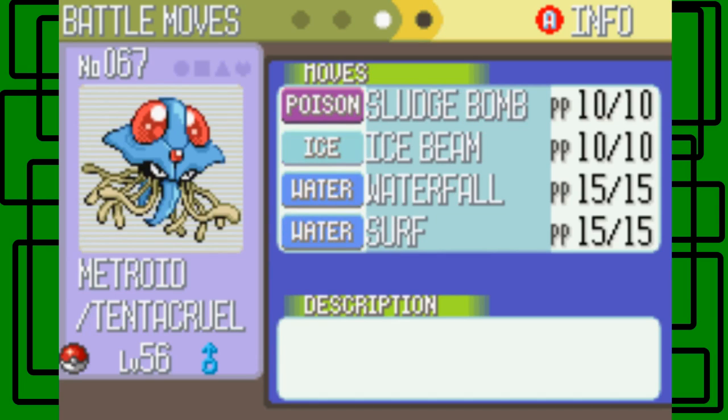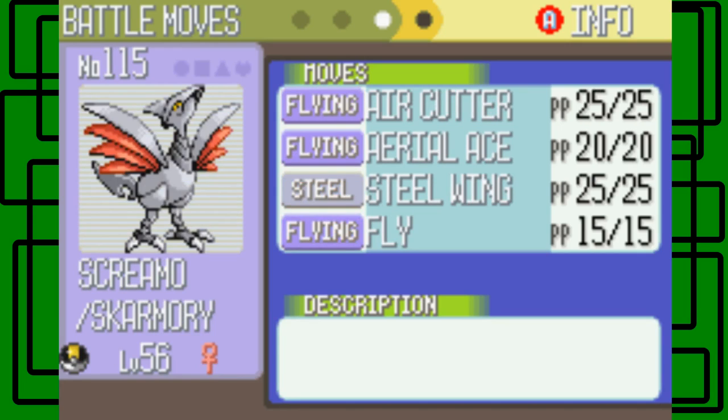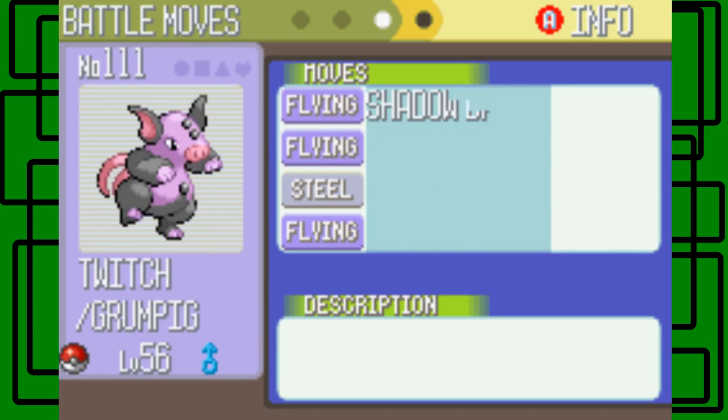Skarmory — Screamer — knows Air Cutter, Aerial Ace, Steel Wing, and Fly. Twitch the Grumpig knows Shadow Ball, Psychic, Shock Wave, and Psybeam. And that's it, really.